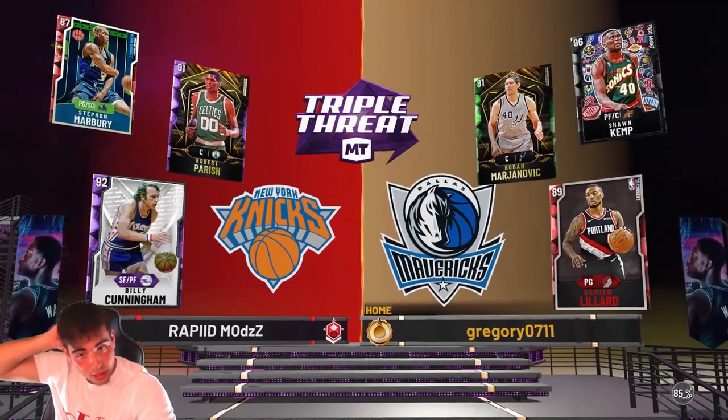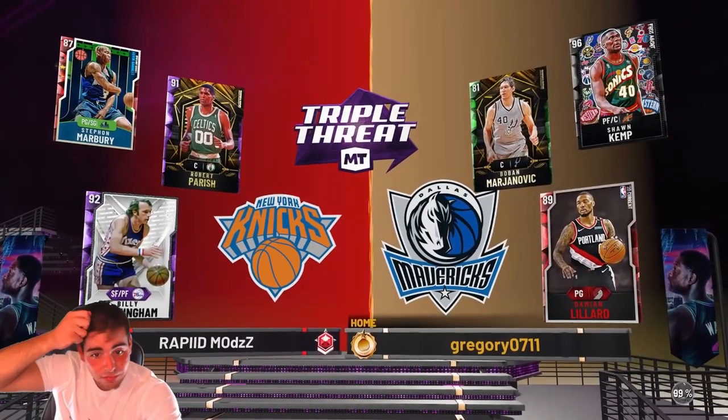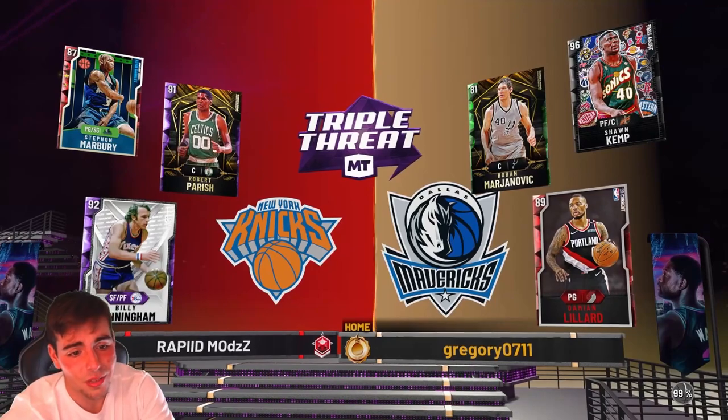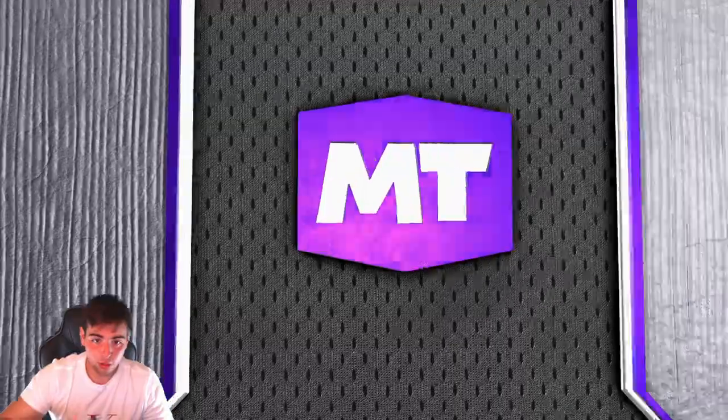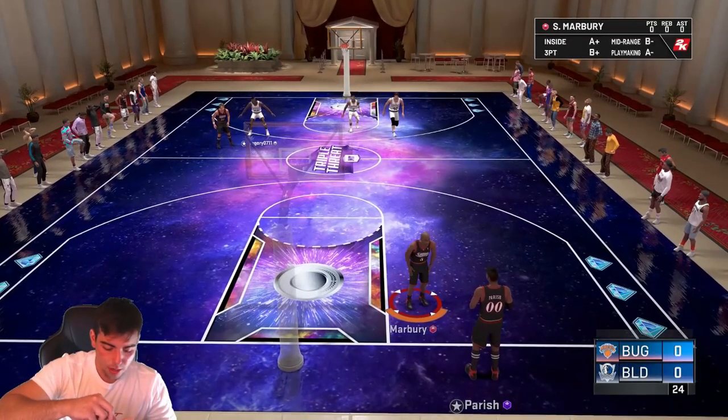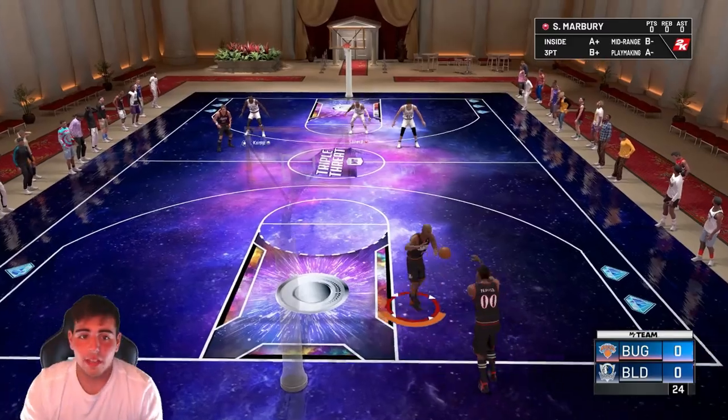Opponent's got Sean Kemp free card and Lillard Ruby, so this kid doesn't really have a good team. We should be able to mop him — if we don't, he's just good at the game I guess. Gotta put my phone on charge quick. Here it is, with startup — we gotta pass it in to my boy Marbury, let's get it.